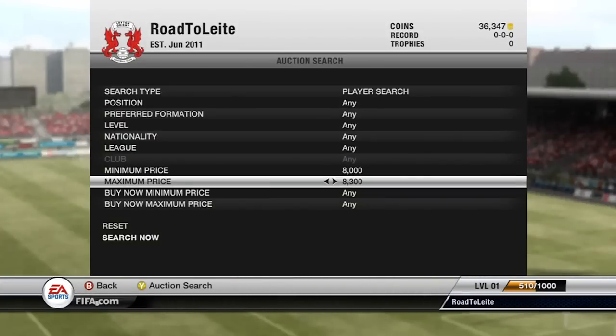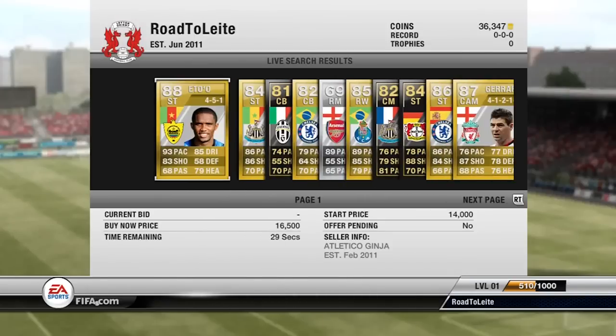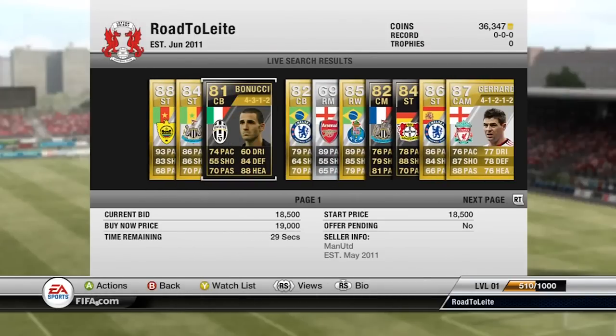If you have 20k, the best thing to do — how I got my inform Gary Twig so cheap — was actually down to this. You set the search from 8k to 20k, and this will filter out all the players between that price range.